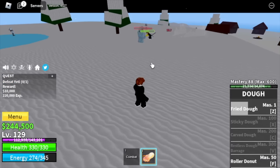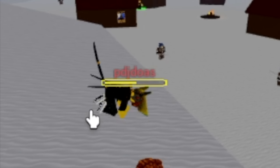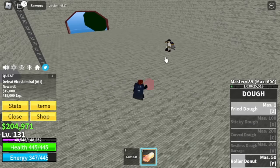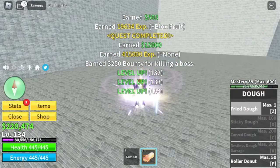Okay, so at level 130, someone helped us — shout out to him, his name is pdjwhatever, thank you bro. So at 130, we're heading to the Marine Fortress and start defeating the Vice Admiral. We're gonna server hop here until we reach level 220.